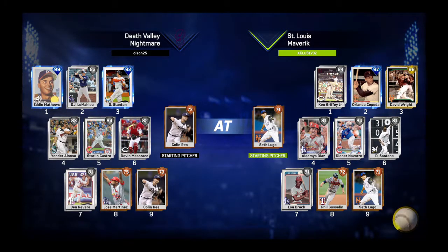Hey guys, welcome back to the latest Battle Royale episode. Playing a St. Louis Maverick and they have one Diamond in the lineup — that's kind of strange, they must have a reliever or something. Got Colin Ray going. Eddie Matthews, my only breakout, trying to get two hits with him, so I put him at the very top of the lineup.